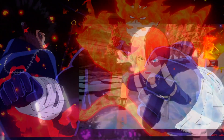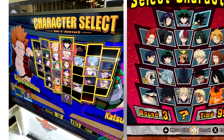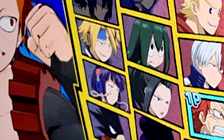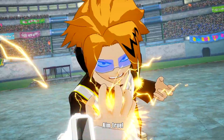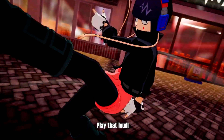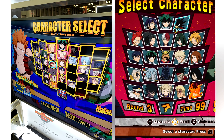Shoto Todoroki gets a new costume design to match the source material, and so does Dabi. We never see gameplay of these characters, but there are a couple of characters with new costume designs. Denki Kaminari and Jirou both have new headgear, and we can see that because of the character select screen — they were also revealed in the trailer that was released yesterday. Then there are other characters on the character select screen that have new adjustments to their render, but not necessarily their costume. Those characters are Uraraka, Toga, All For One, Iida, and Bakugo.